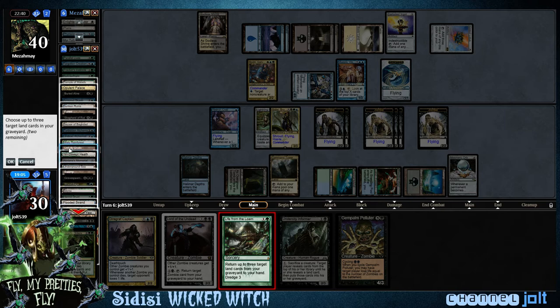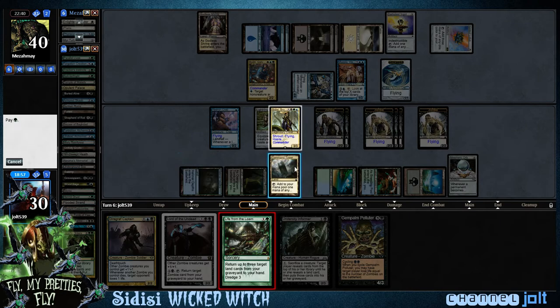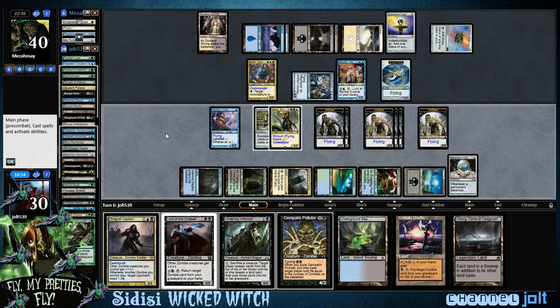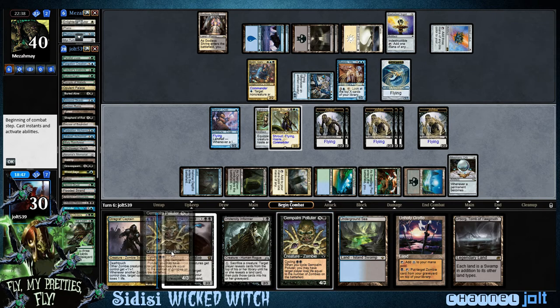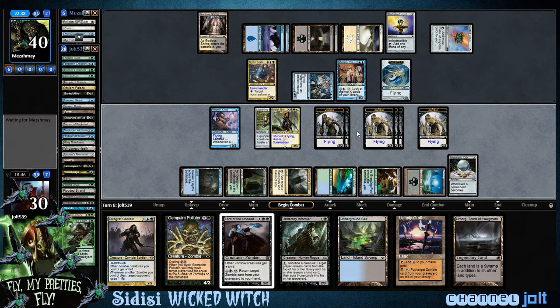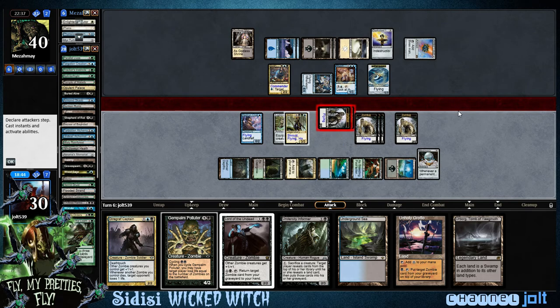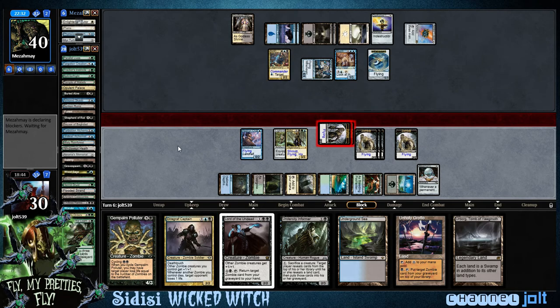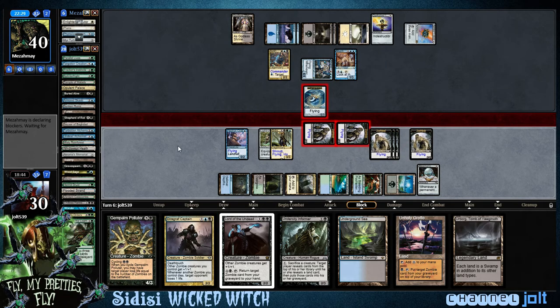I think we're going to hold off and go Life from the Loam right now. Let's grab Urborg so we can turn our lands into Swamps, and get some Unholy Grotto going to put zombies on top. We'll grab Underground Sea too. Now, since we're going for Gem Palm, I may go and swing in for two. Let's have some fun — go my pretties, go, fly! We'll do some math next turn because we might be able to close it out.